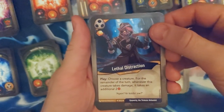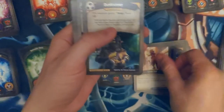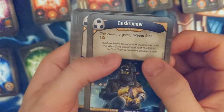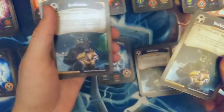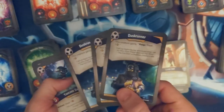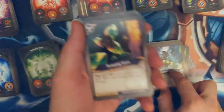Lethal Distraction — two of this creature, for the remainder of the turn whenever this creature takes damage it takes an additional two. Red Lock, Little Diff — it's pretty good. Dusk Runner — call me Night Haunter the Dusk Runner. Who goes there? And just the wind. The First Thief — a shadows children's tale. I got two of them, I got three of them! Three Dusk Runners. Two Yatsing Gang, Throwing Star, nice Miasma.